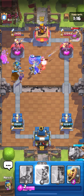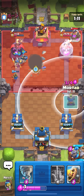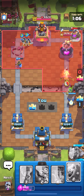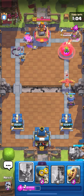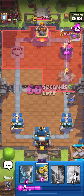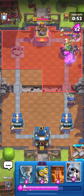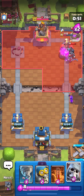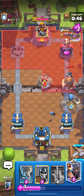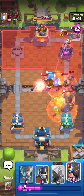I'm also going to ability here. He pumped again so I'm going to Mortar again, and the bird is just going to die. It got three shots — that's fine. Our Evo Mortar will get one more shot. I'm not going to Poison this; I'm going to play Giant Skeleton because he's going to Giant in front of it, so I'm going to defend with Giant Skeleton.